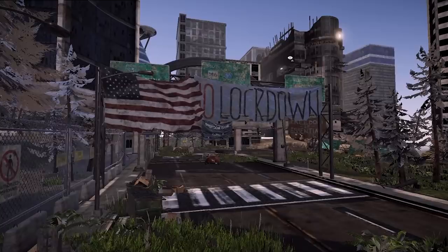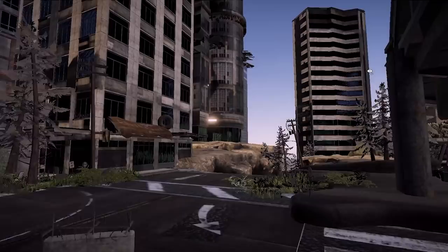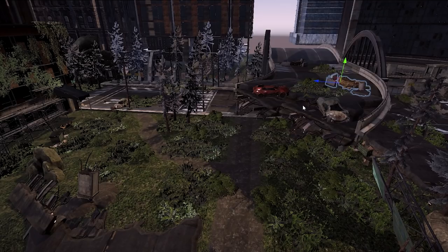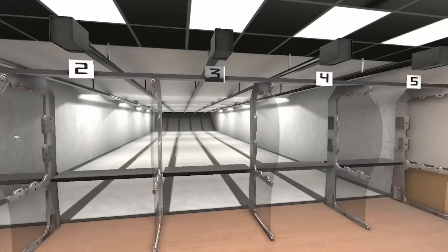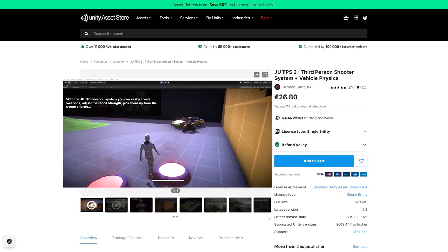For other environments, you have the post-apocalyptic world pack. The asset page says it's inspired by The Last of Us, and that definitely makes sense — it looks pretty great, and this is a whole demo scene. All of this is composed of tons of different unique objects, so you can easily just take them apart and build your own unique scene. And if you have a training area in your game, you can use these shooting range interiors — lots of games have a place where you can test out your weapons, and this would be the perfect place for it.